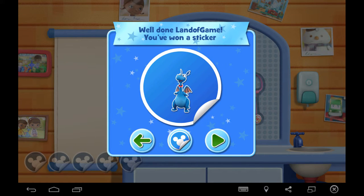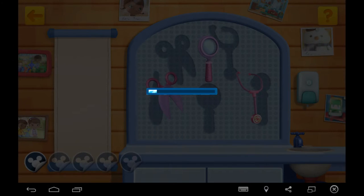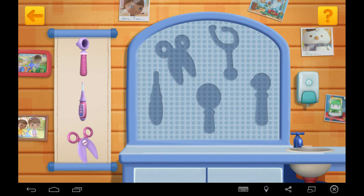You want a new sticker for your sticker book. Play again. Drag and drop the items into the right place.